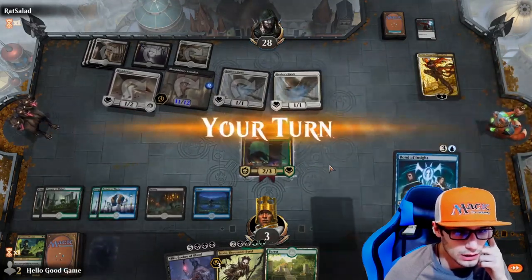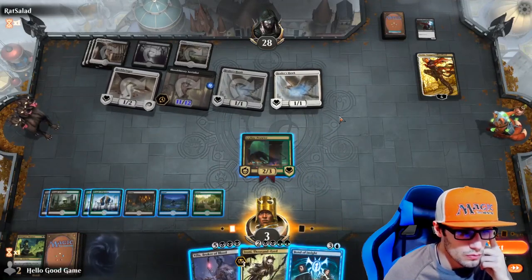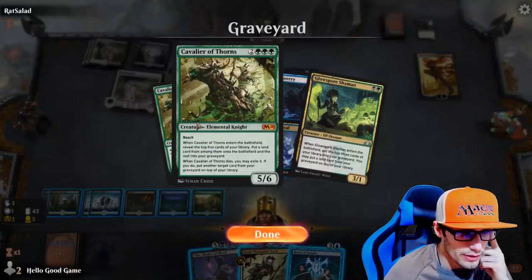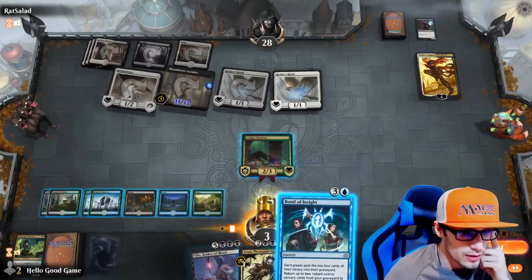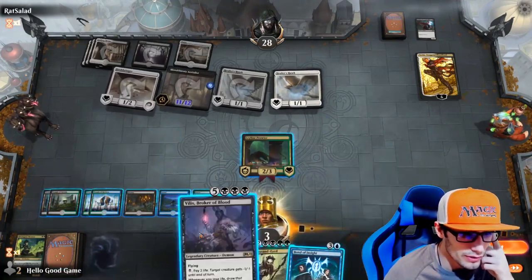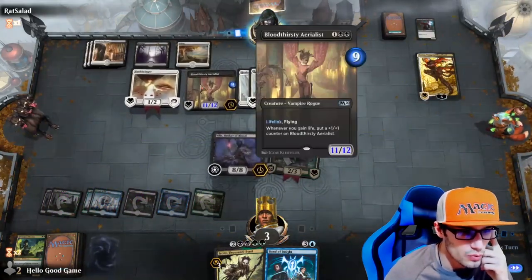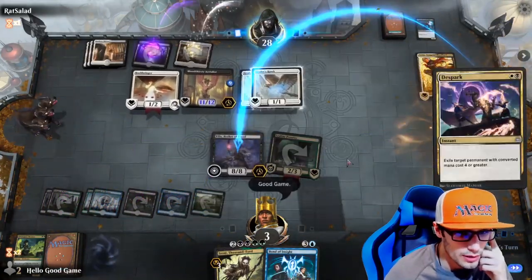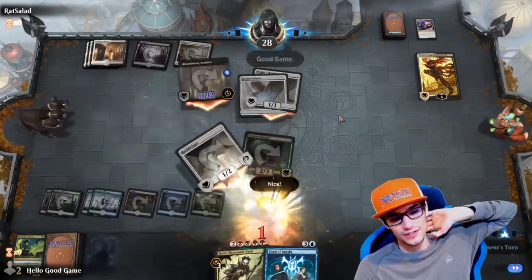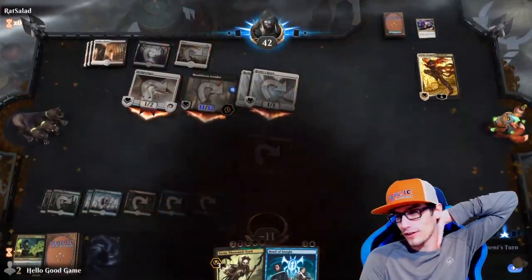Those four can block and we're down to three; his Bloodthirsty Aerialist goes up to 12. We're in a weird position - we could take Finality but then we can't cast it. He's just way too strong for us, and he's rocking another Teferi in hand. That is a Hello Good Game. Since that match was so quick, let's do one more final match.